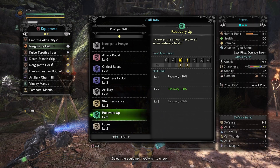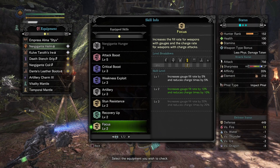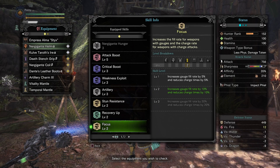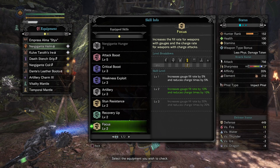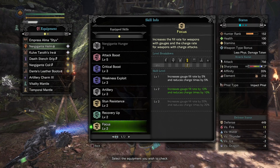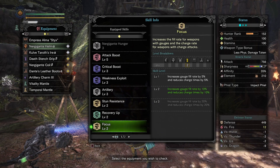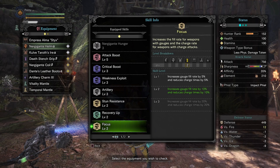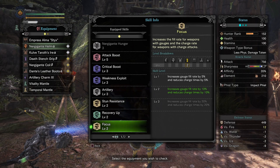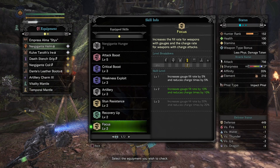Focus level 2 is insanely good for charge blades — it increases gauge fill rate by 10%, and level 3 gives 20%. That means you're filling phials 10 to 20% faster, so you're able to super amp discharge more often. It also lets you keep your shield stored with energy longer and more often. If you are using a charge blade and not running focus, please put focus on your build — I promise you will love it and never want to go without it again.